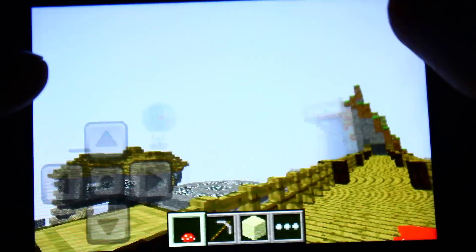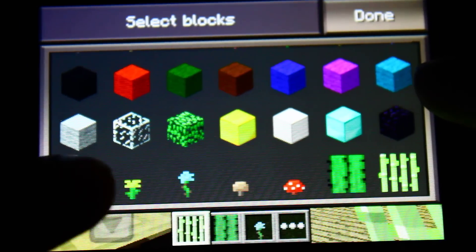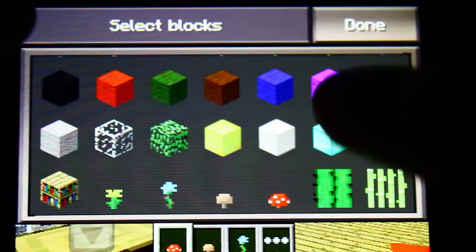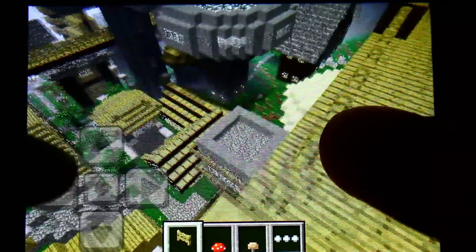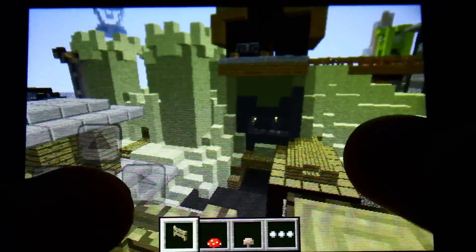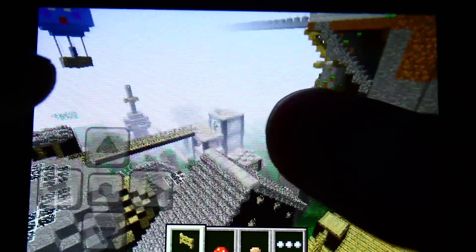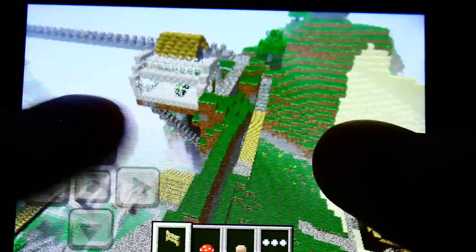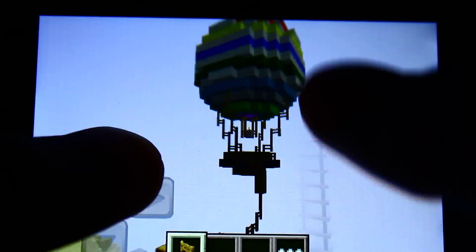I can't pronounce your name, so sorry about that. There's a flower and a fence gate thing but you can't really see it. There's a ton of stuff here — I just feel like flying around. I'm going to start flying. Let's just fly up and go around randomly. There's this nice blimp or airplane — something — up here, and it just seems like it's floating in the middle of the air. Looks pretty cool.